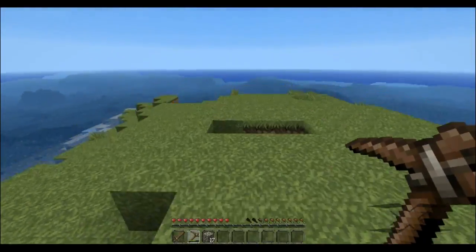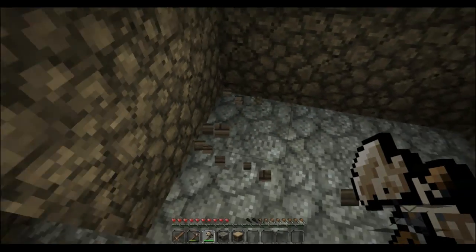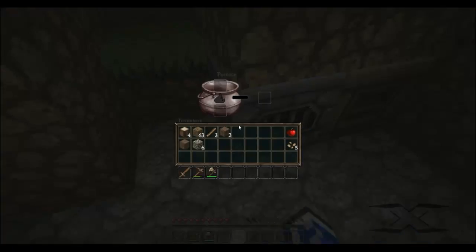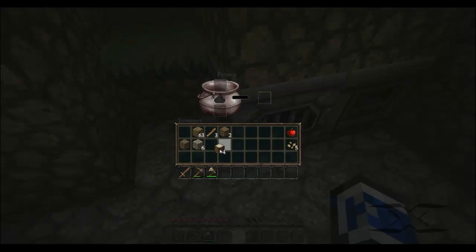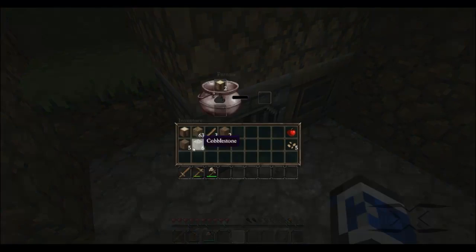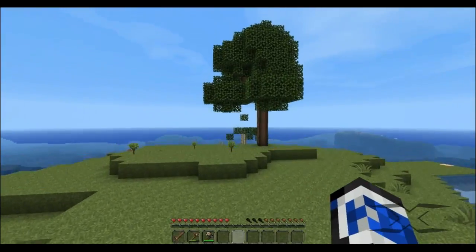Let's run back over here into the house. Let's go ahead and make an axe, and a furnace while we're at it. We'll plop these back into the wall so I have a little bit more room. We are going to cook up two pieces of wood — turn this one into charcoal — and plop that in there. That way we'll get some coal and we can make some pretty awesome stuff.